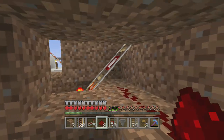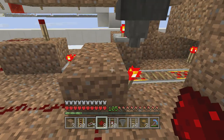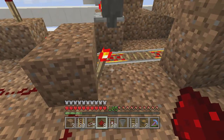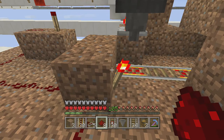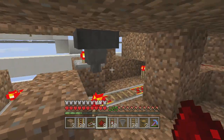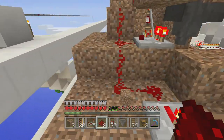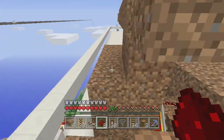So the detector rail is going up here, also giving a signal into this inverter. So when a minecart comes in, it's going to turn off this power rail. I'm just going to show you how nice you can do it.